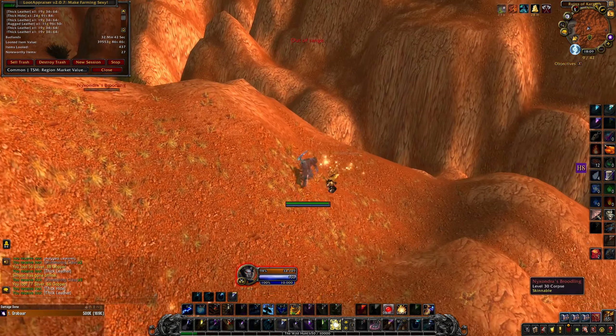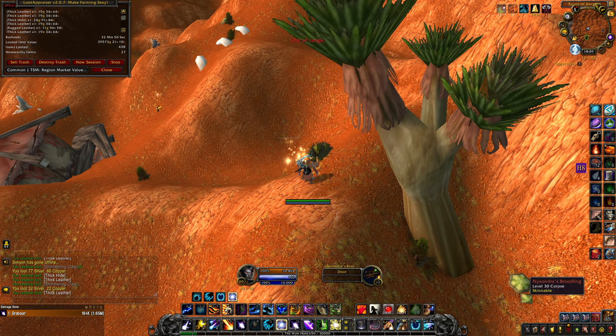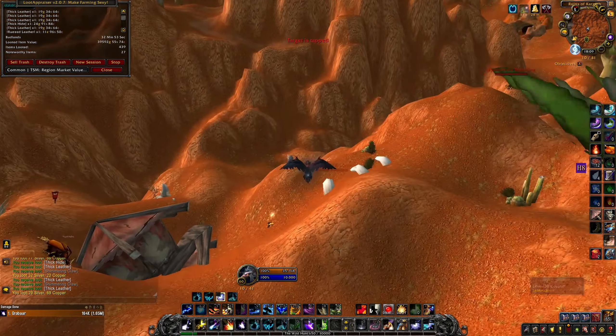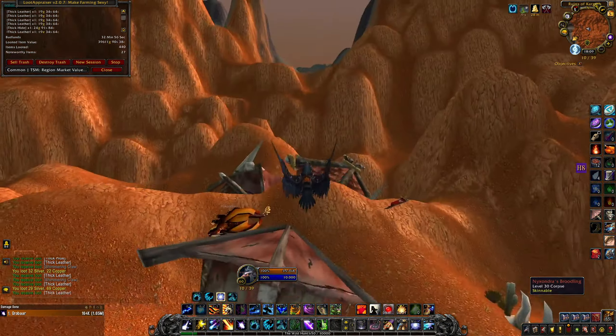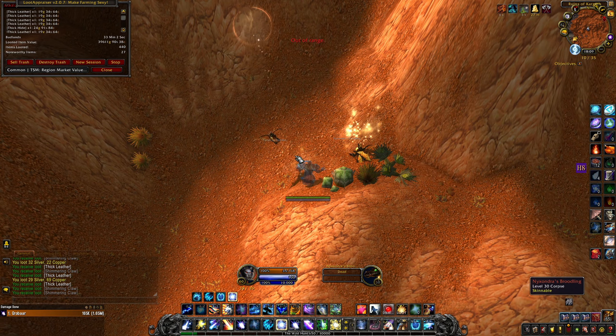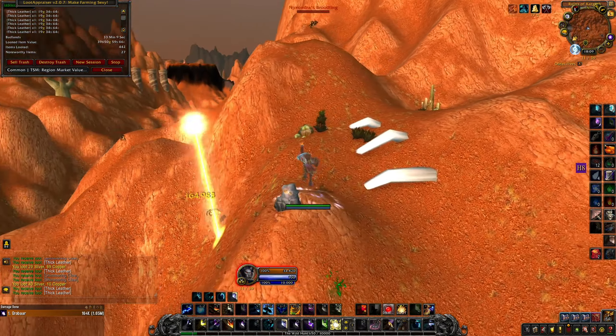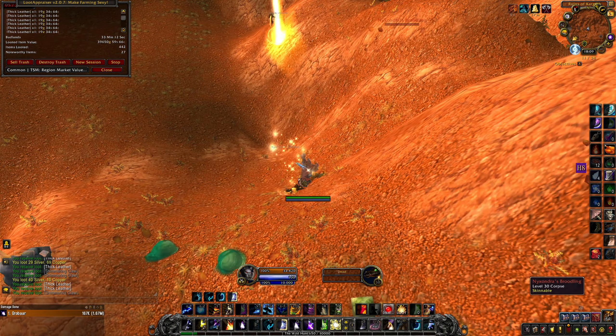You can also sell this pet another way. Right click on the pet to learn it and then find it in your pet journal. Right click on it and put it in a cage. When you do this you will get it back in your bags and you can sell it on the auction house that way. The pet will have a lower price but a much higher sell rate — that's why TSM shows 9,000 gold.